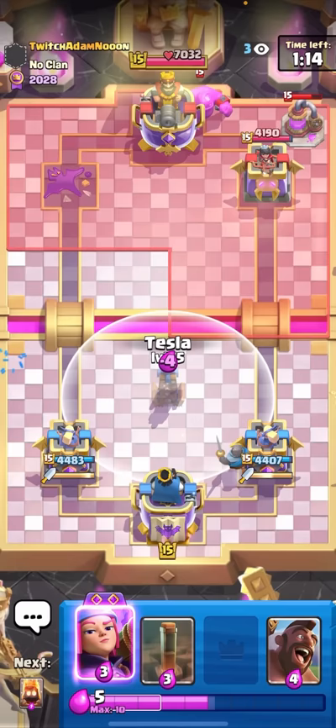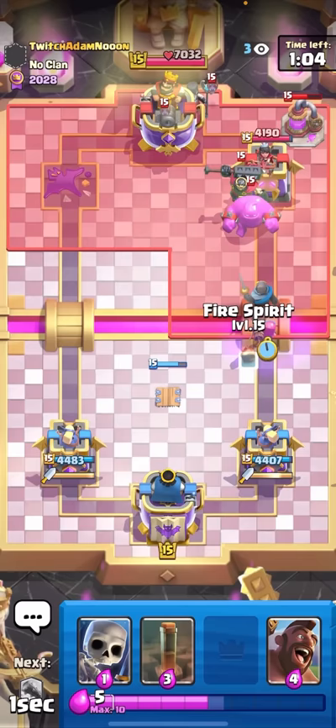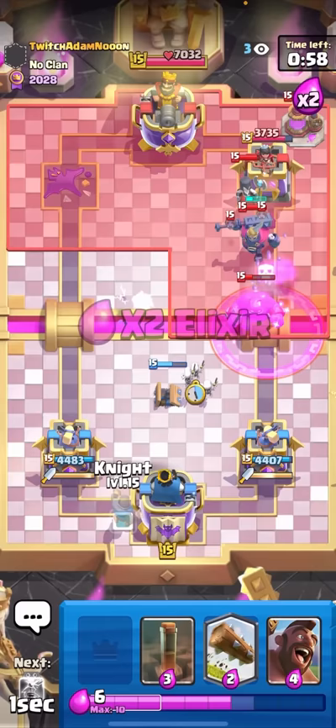He E-Golems the back. I'll Tesla in the middle - I just need to play a little bit of defense to win. I'll Evolved Firecracker. If I defend this push I win. I'll Fire Spirit to predict the Evolved Bats. He just goes for the Rage - that was well played by him. I'll Skeletons, Knight. If I play perfectly I think I can defend this.